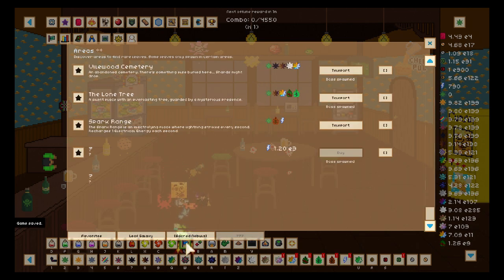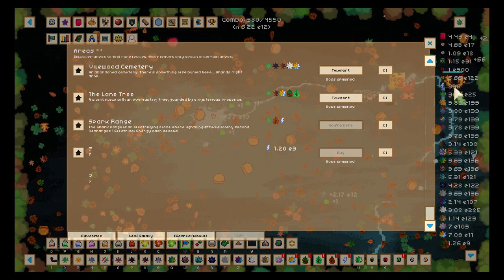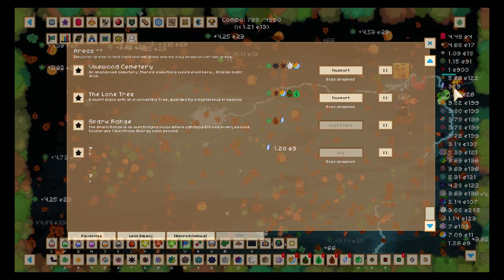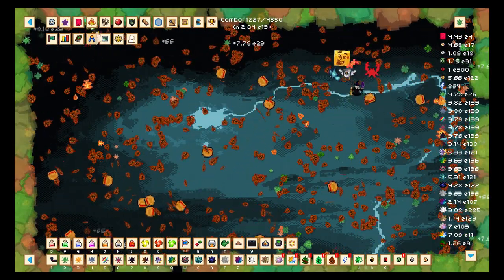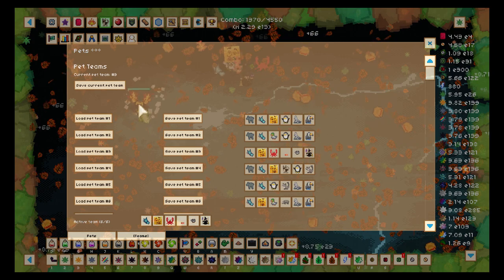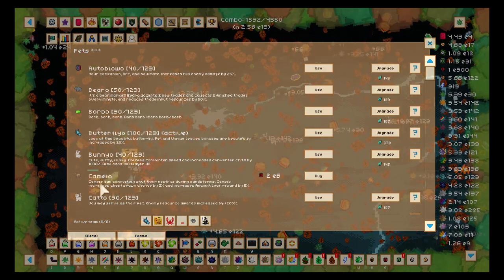If you look at the bottom part there are two arrows — it's probably a converter which I don't have access to. To have access to this area I need 1.2e3 energy, so we're gonna go in the Spark Range right there and just sit there and get enough energy.